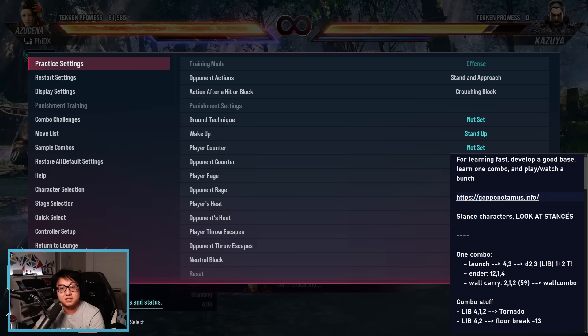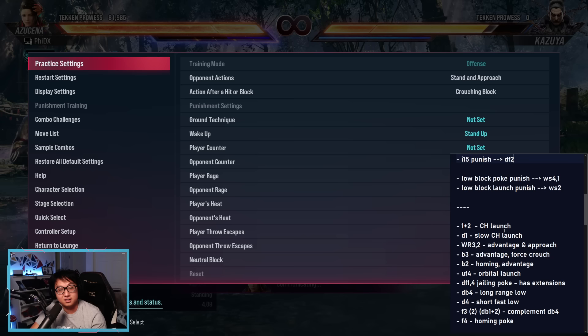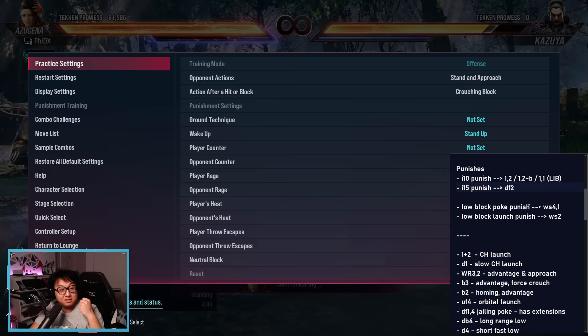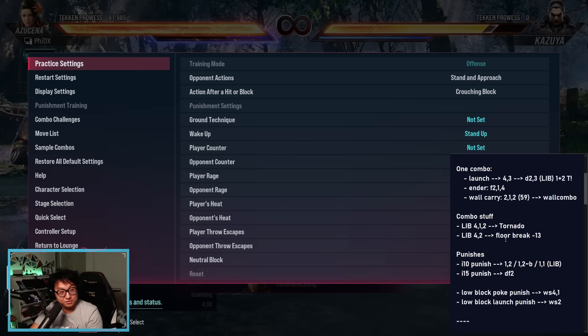You don't need to learn all of this by heart. The methodology of testing your punishes in combat will give you more practical details. As you get more familiar with your character and other characters, you start to fill in the nuanced details — but the basics are: punish someone if they do something unsafe, use your good moves, land your one combo over and over, and you're well set up for success. That's how I learn a character in Tekken 8. Leave a comment if you think I missed something, leave a like if this was useful, and I'll catch you in the next one.